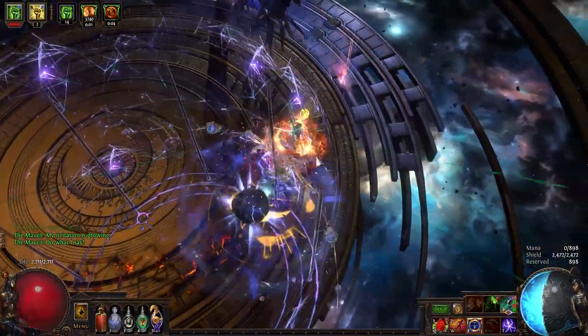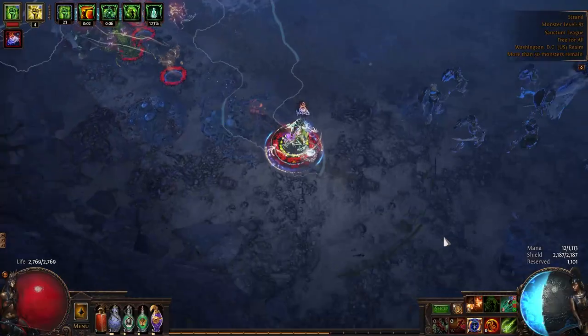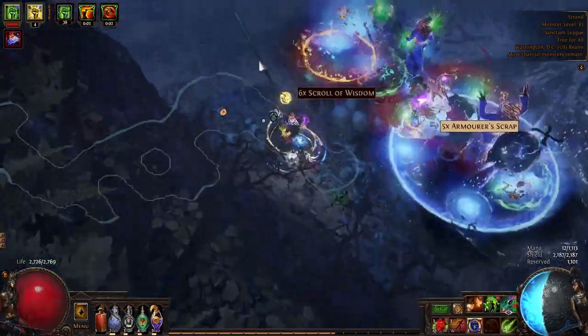And it serves us very well. When it comes to gameplay, mapping is pretty straightforward. We're activating our Malevolence aura every 20 seconds or so and slamming Veil Haste whenever possible so we can zoom through the trash. Other than that, we're just tapping Ethereal Knives as we go.